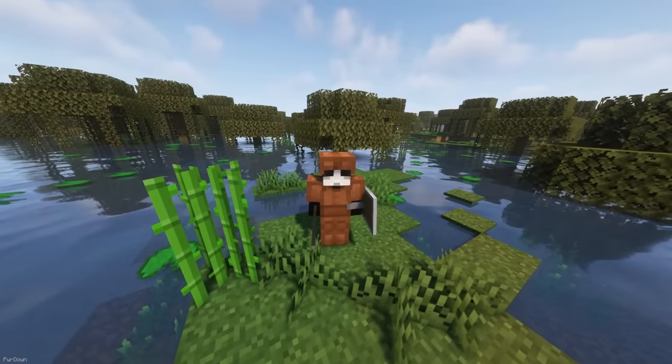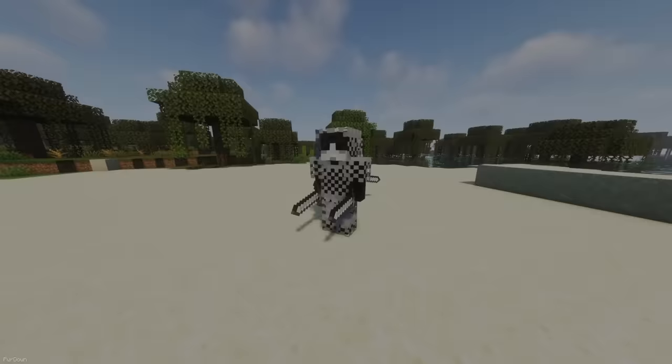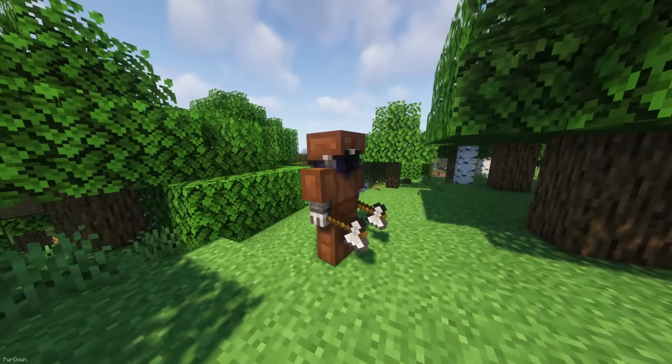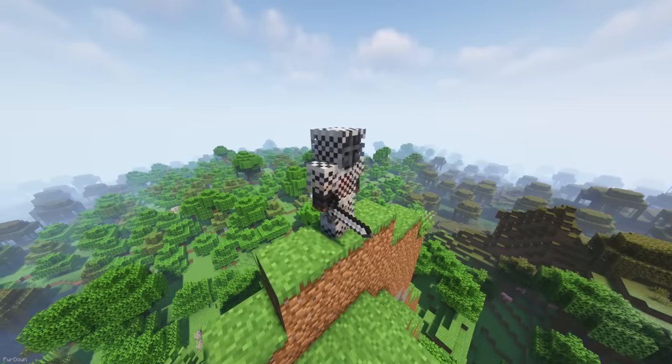Medieval Entity adds some new hostile creatures to your world who are different variations of Knights. They spawn naturally and have different styles depending on the biome they spawn in. A Knight can spawn in Swamps, Deserts, Hills and Forests, and can drop items like Chainmail Armor pieces.